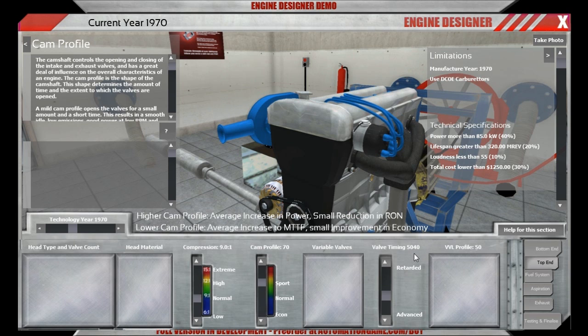Let's decide we go for 7000 RPM as a maximum and then take it to 6880 as a kind of resonance frequency.